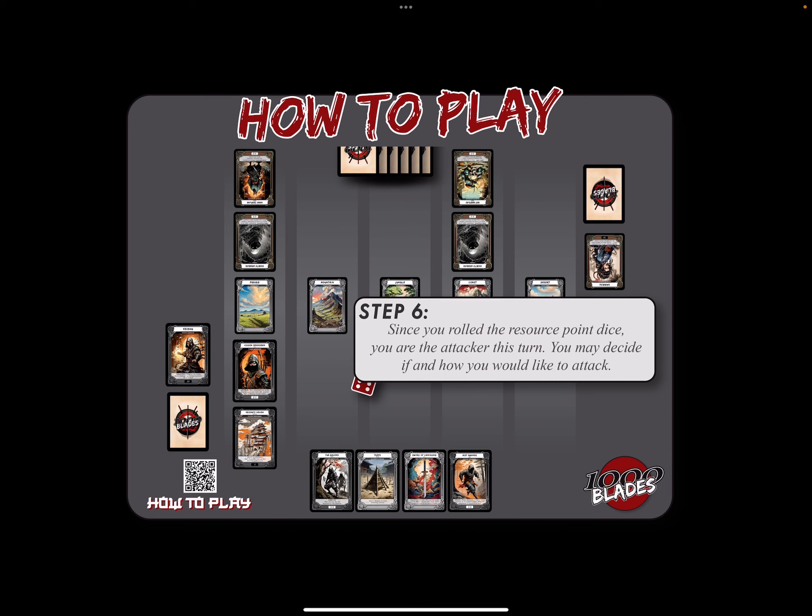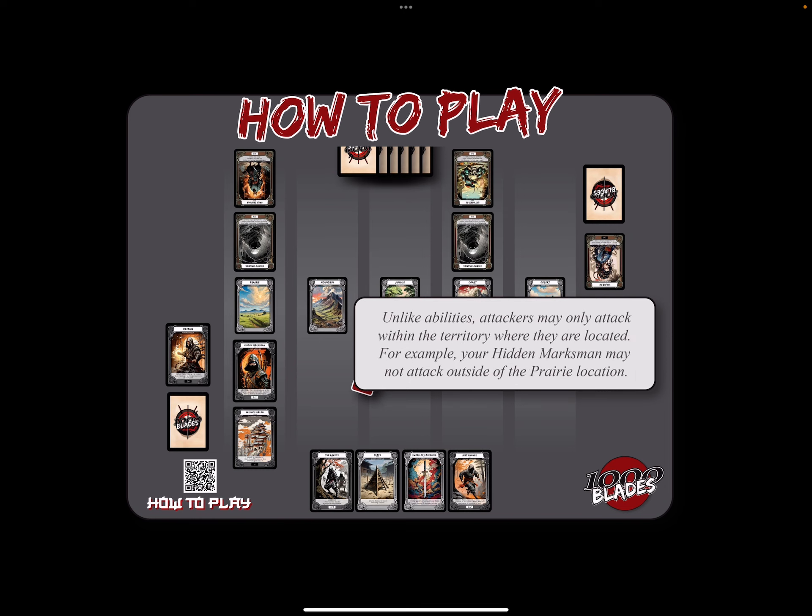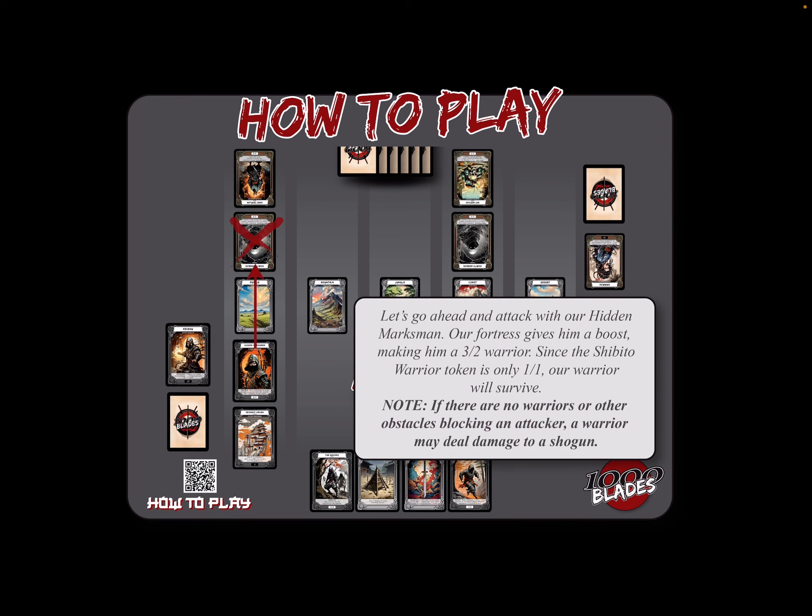Since we rolled six resource points and we're the attacker, we can now decide how we'd like to attack. Unlike abilities, attackers may only attack within the territory where they are located. For example, Hidden Marksman may not attack outside of the Prairie territory. Let's attack with our Hidden Marksman. Our fortress gives him a boost making him a 3-2 warrior. Since the Shibito warrior token is only 1-1, our warrior will survive. And remember, if there are no warriors or other obstacles in the way, that damage would go directly to the Shogun.